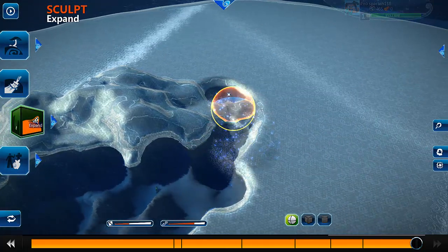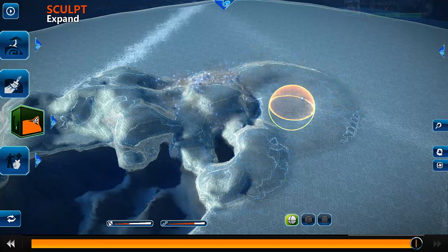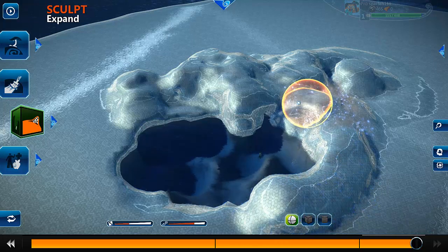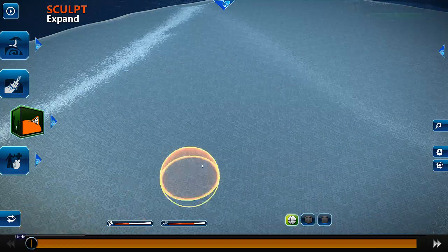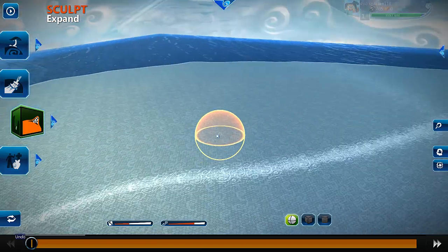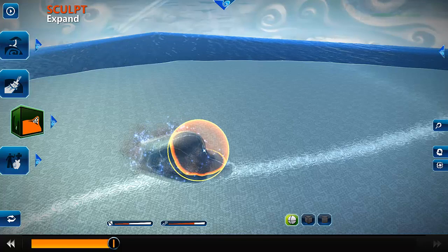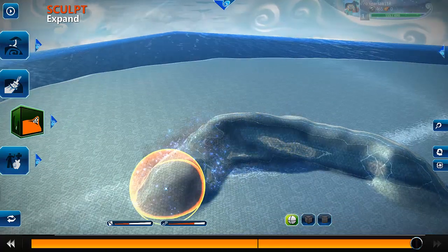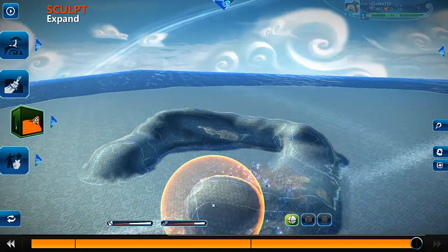And again, expand it if you don't want it, so you can create everything you want. It's just a crazy game. Let's go back some steps, right here from the beginning. I'm going to make something — a little mountain. Here's some mountains, and there's some mountains.